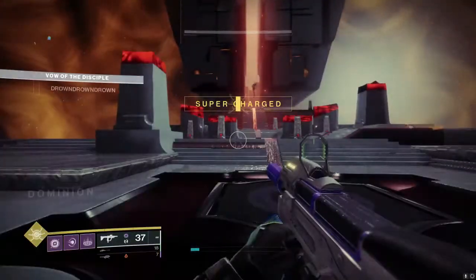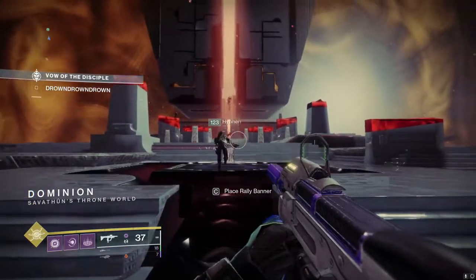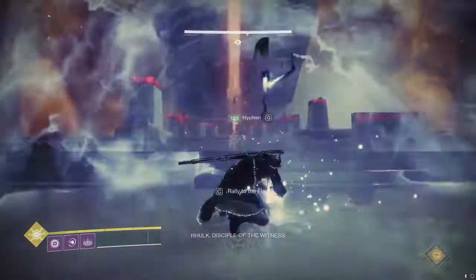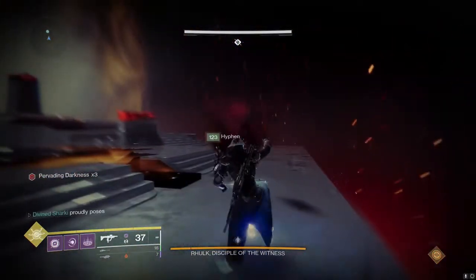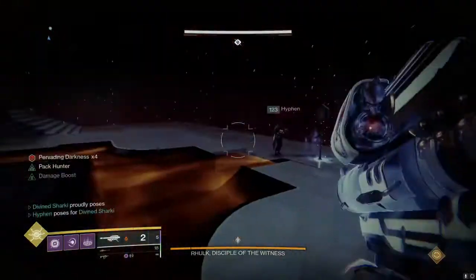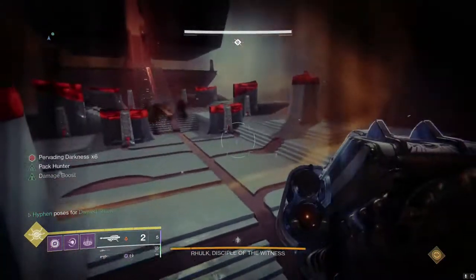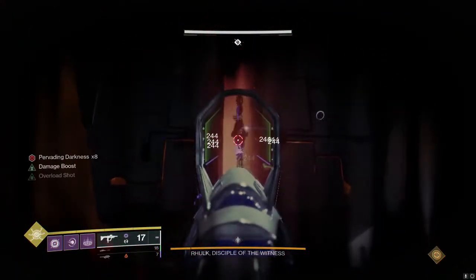You're going to have one person getting ready to start the encounter, and one person in position to drop the rally flag. As the objective on your left says 'drown' and is getting ready to go away, that's when you want to press your interact button to drop the flag — basically dropping the rally flag as soon as the encounter starts, before it would wipe away the rally flag.